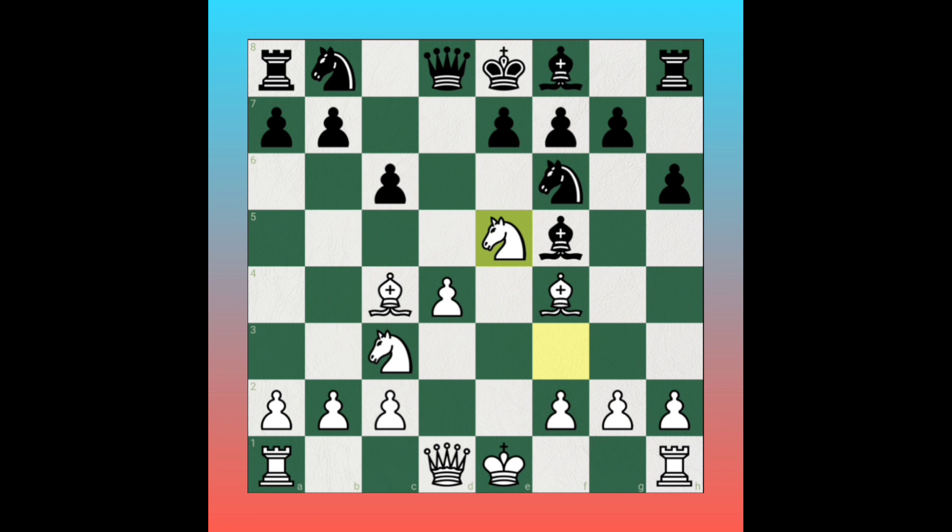White plays knight to e5, wanting to create a fork on the f7 square. Black plays pawn to e6 to block the attack. White then plays pawn to f3 — the plan is to stop the knight's development as well as to control the center on the e4 square.